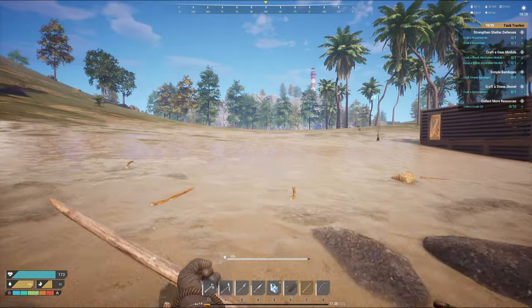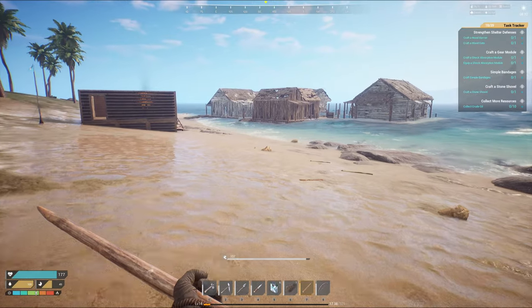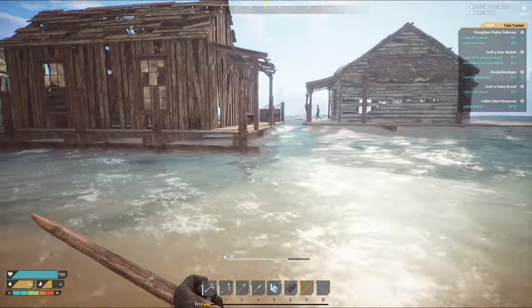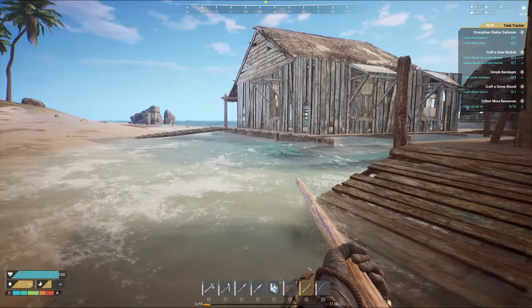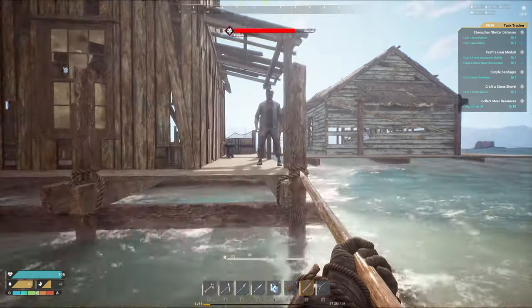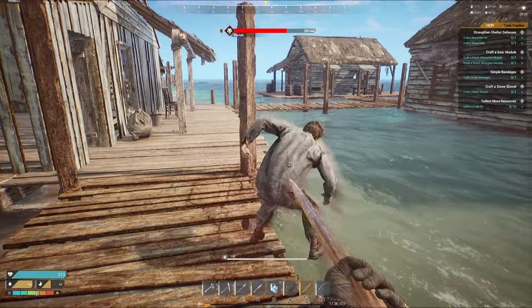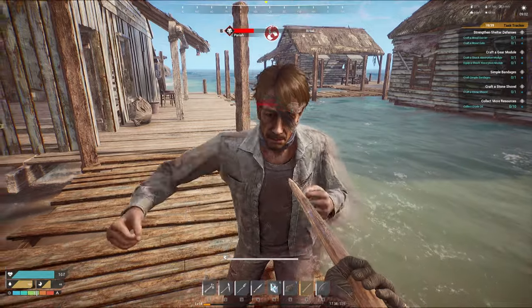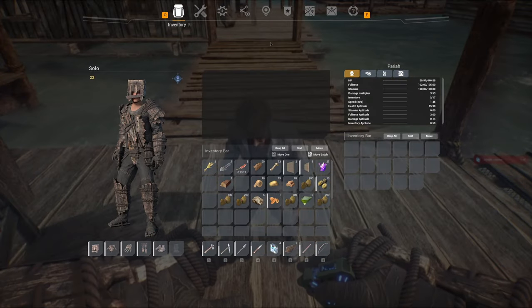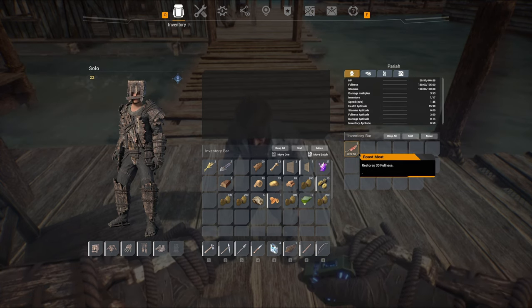Oh my god, I've been running around — never mind! So it IS drinkable water. Let's go back and try to get him down on the ground again and give him the meat. If the meat works I'll just go out and kill a bunch of rabbits. Where did he go? Oh, that's him — that's his name. This could get dangerous. Oh yeah, I got him — I have to start all over though. Is it working? He likes roasted meat, 30 fullness, but I don't see his stats going down.